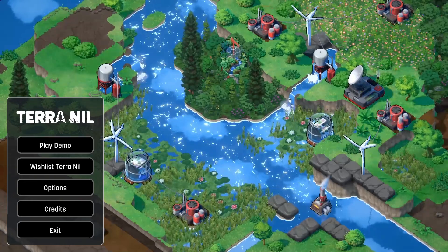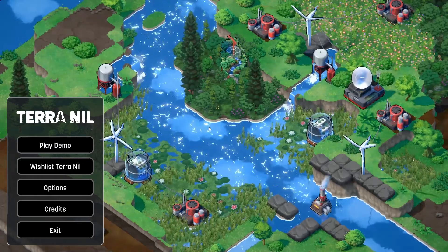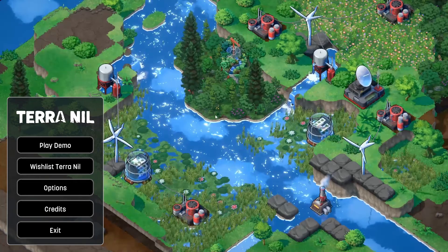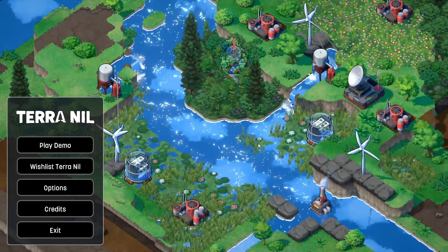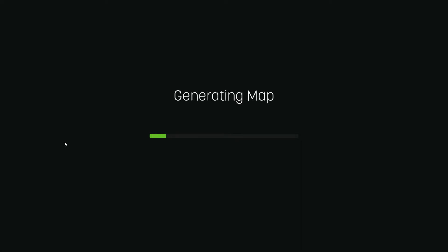Hello everyone, the Ontario Gardener here. Welcome back to Terra Nail. If you remember in the previous episode, the first look episode, we got to stage 3 and then we failed. And you can't go back — you have to kind of start over. So hopefully we can start over and continue on with a little bit better of a plan.